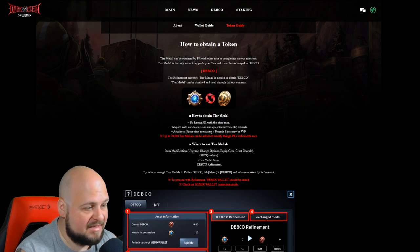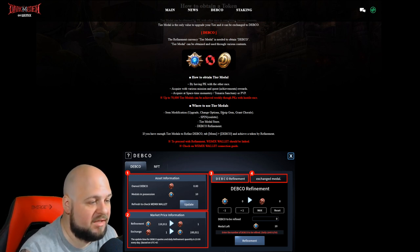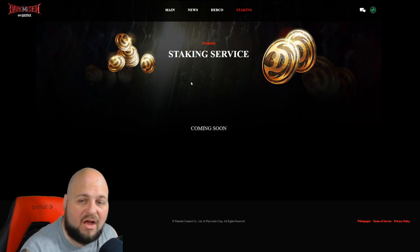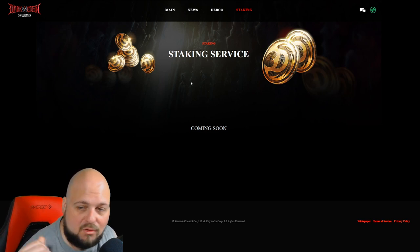You can obtain metals by PKing the other race, by doing various missions and quests, at the Spacetime Monastery, Sanctuary, or through PvP. You can get up to 70,000 metals per week through PKs. Metals can be used for item enhancement, spinning the roulette wheel, the tier metal store, and of course refining to the coin itself. There will also be a staking option on the future roadmap that developers are working on.